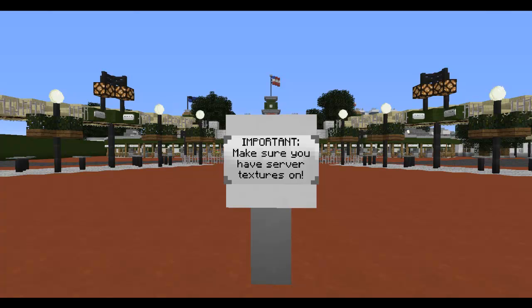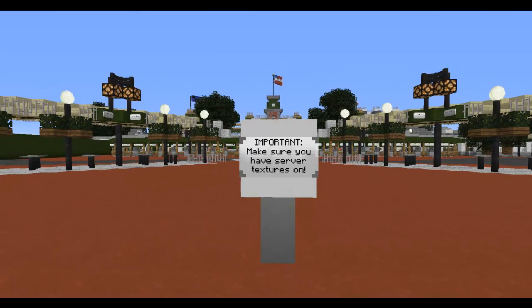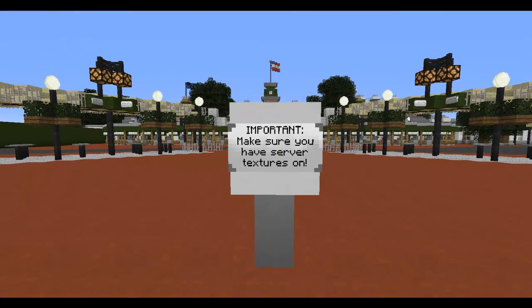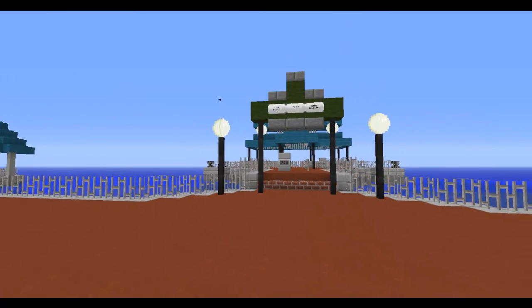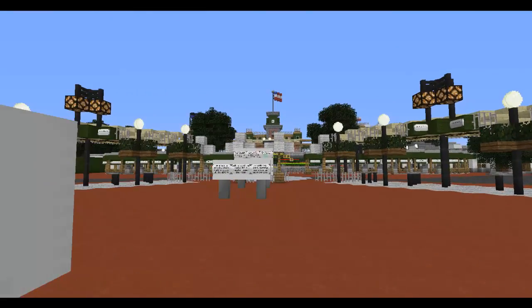There will probably be multiple different videos of these two places because as we're building on, as we finish, I'm going to show you guys that. So there will be a lot of videos on that. Let me tell you guys a little bit about the server before we go on. Whenever you spawn here, you will get a little message that will ask you about the texture pack — click yes and it will give you this custom texture pack. But first we're just going to show the entrance.